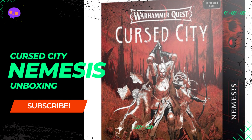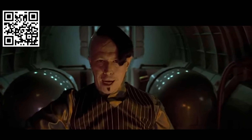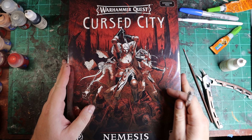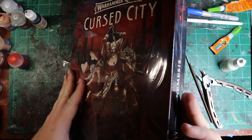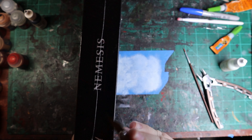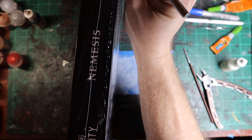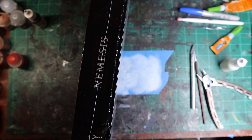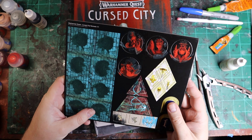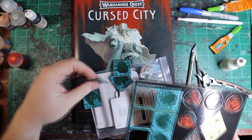I told myself I wasn't going to do this one, but here's the thing — there's a lot in this box in the way of quests, but in this one we didn't even get any tiles. To me, and this is just me speculating, I kind of feel like the quests in this box and the previous box were meant to all be in the same big box set. What we get are a couple of piddly little tiles, and they're the same decent cardstock — I'll give them that, it's thick.